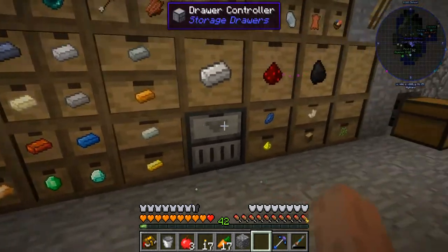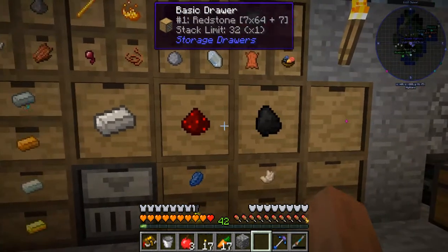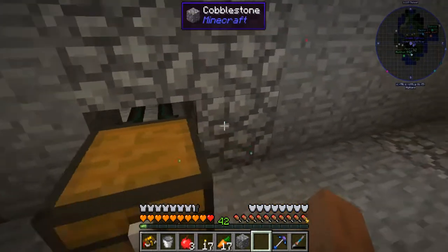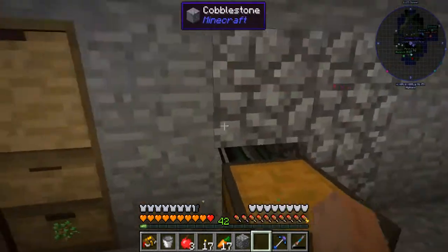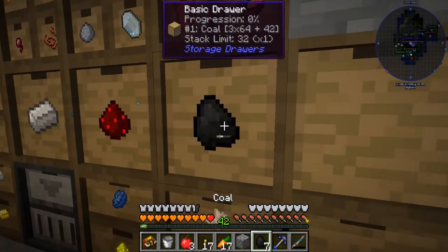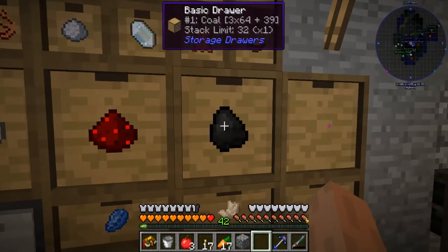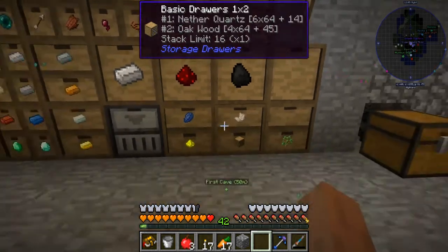We got our various ingots over here, diamonds and emeralds, and we did go ahead and build the drawer controller, so all these are linked. Here's our coal and redstone. There's a logistical transporter behind that from Mekanism, and that takes items and pipes them around the wall and into this drawer controller from behind. So I'll just chuck them in here, and you'll see it'll take them. Watch the coal counter — it will go up. It's not super fast, but if I had the stuff that goes in these drawers, I can just throw it in the chest and forget about it.